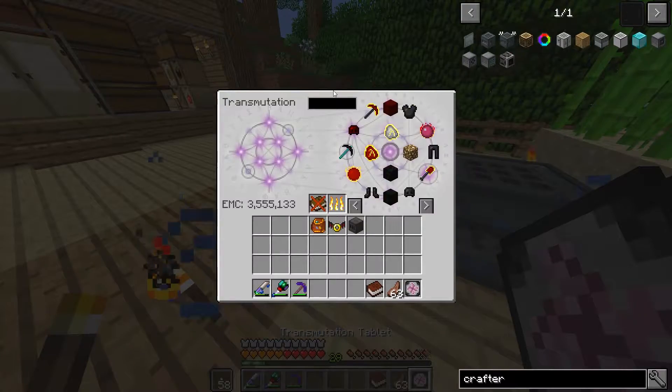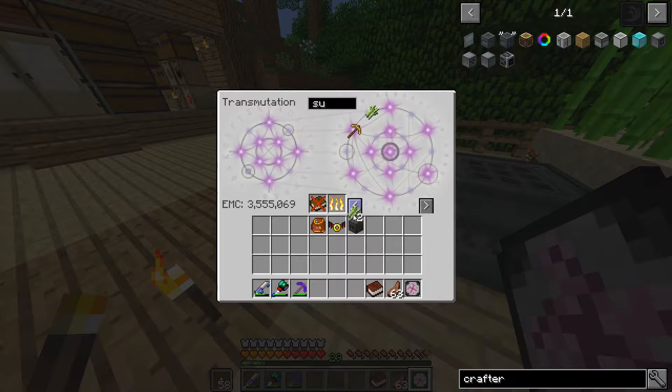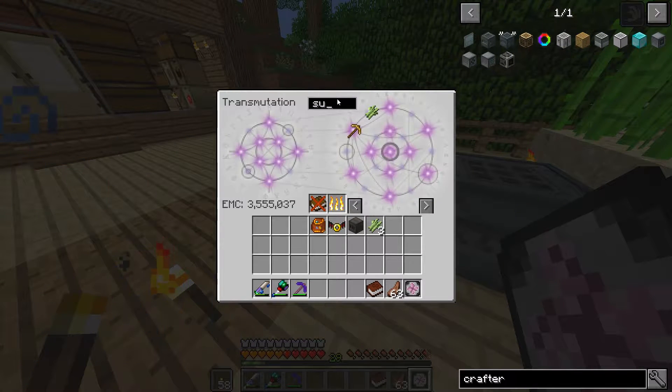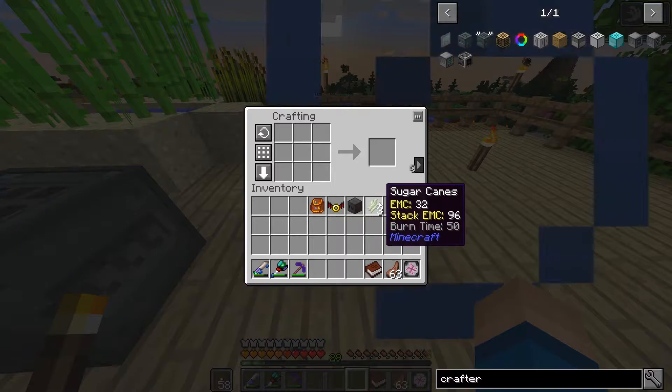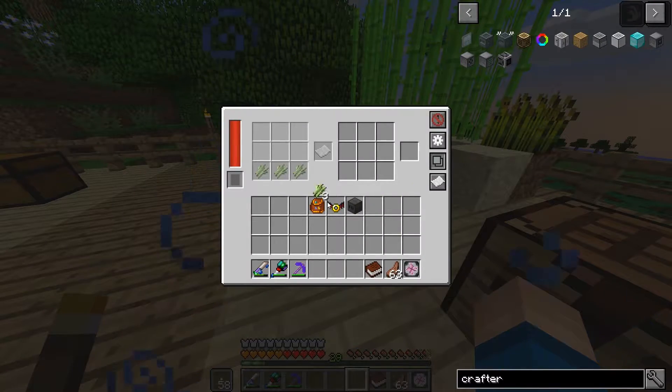Do I have sugar, paper, or anything? Sugar - three sugar makes a paper. I do have paper. Alright, let's see - so three sugar to make paper.